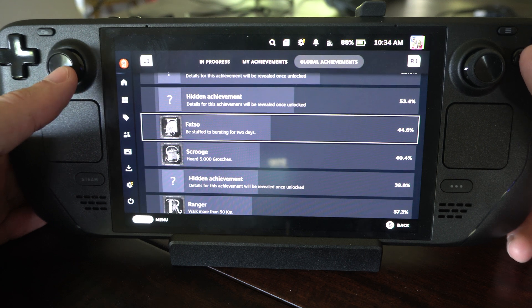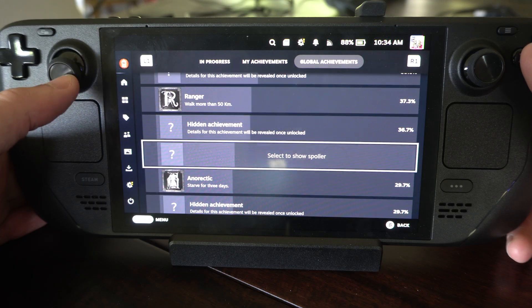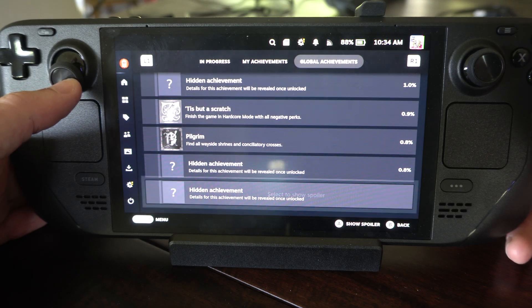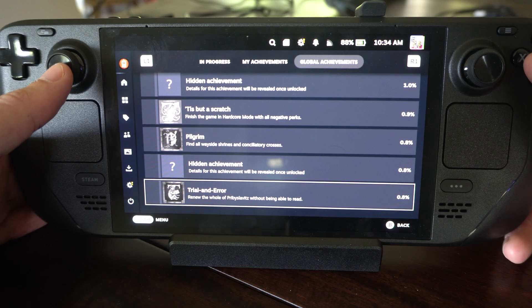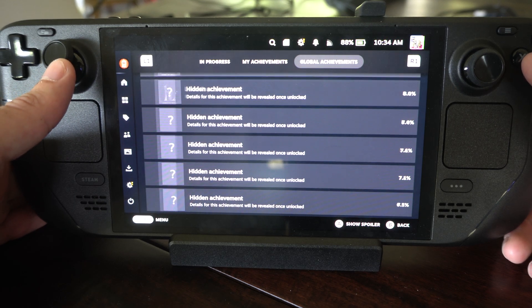Fatso is 44%, Scrooge is 40%. So we can go on down and just see the rarest achievements on here. And you can go to A to show spoiler, whatever it is. Renew the whole, whatever, without being able to read — 0.8%. So it's kind of interesting just to go through here.